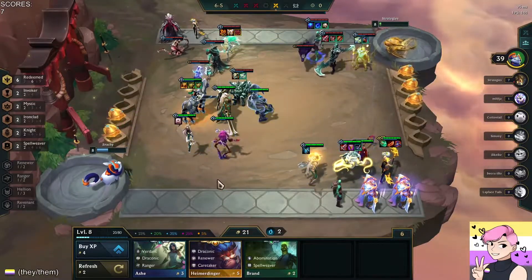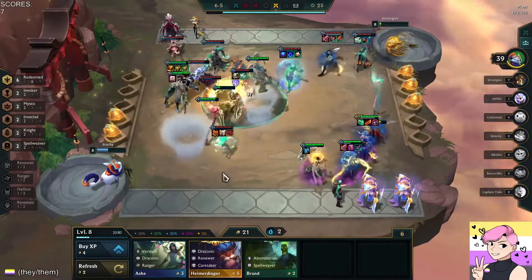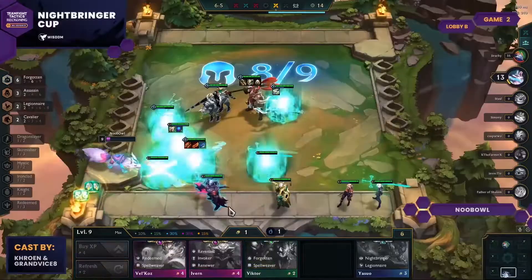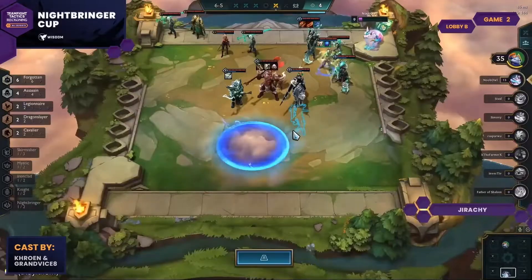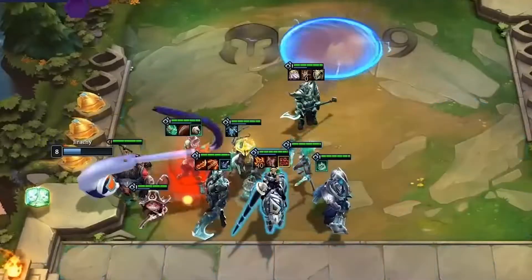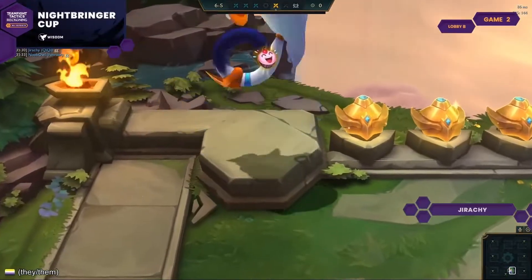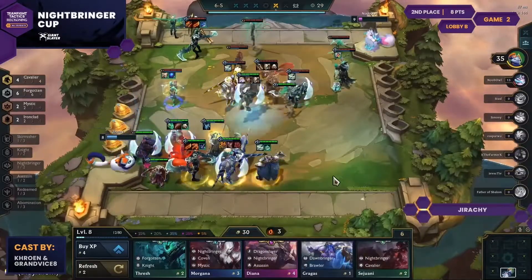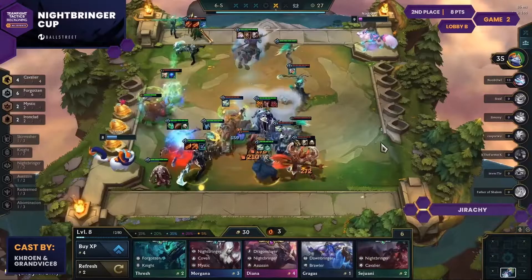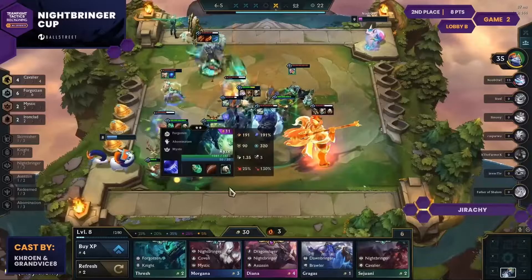In game 2 of the final day, Jirachi ends up in a 1v1 against Nubowl. In a match with 3 Zephyrs in play, last minute positioning is huge. After scouting Nubowl's board, Jirachi swaps 4 units in the final second of the planning phase, making it so that Nubowl can't Zephyr Draven, ultimately enabling Jirachi to earn a first and eventually win the entire lobby. This expertise in the mechanical side of TFT is something that we don't often get to see, but when we do, it brings out a whole new side of the game — and this is the side of the game where Jirachi shines.